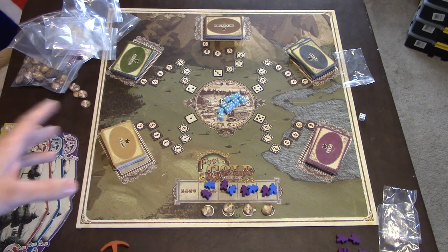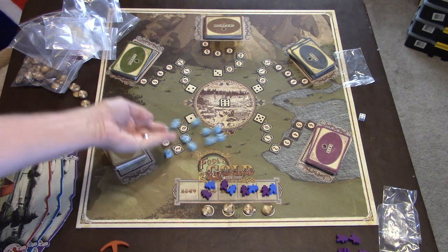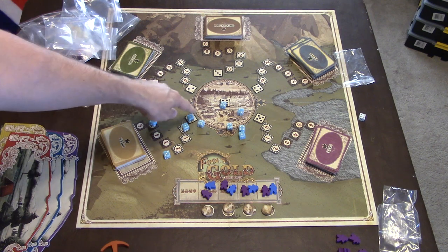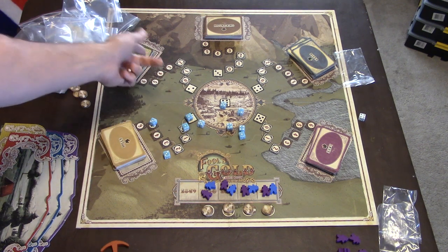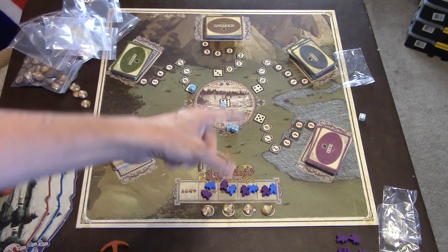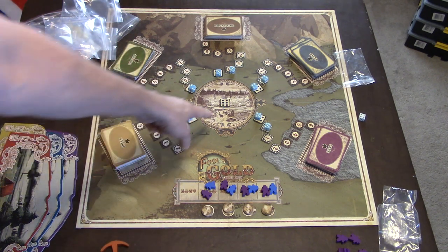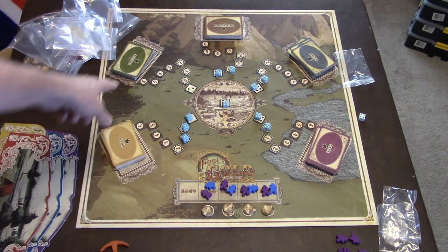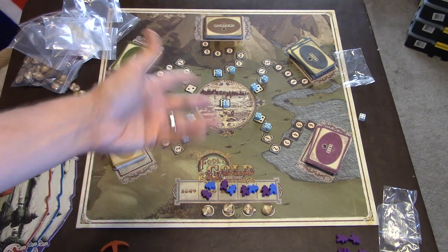On your turn, the first player is going to roll all these dice and then put them out in the areas where the dice fall. So one would be hills, two would be the forest, threes would be mountains, four the river, and fives the lake. If you rolled a six, any sixes would go right here — so if that was a six, the six would go there and the forest would be empty if no two was rolled.